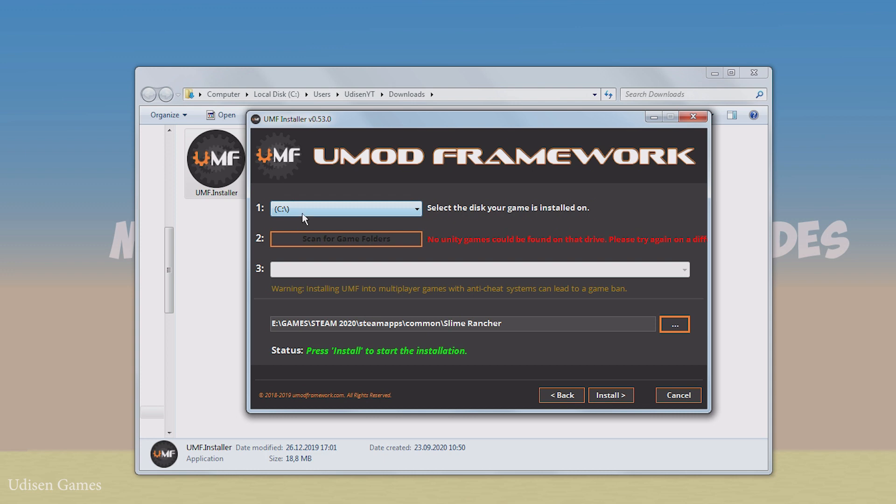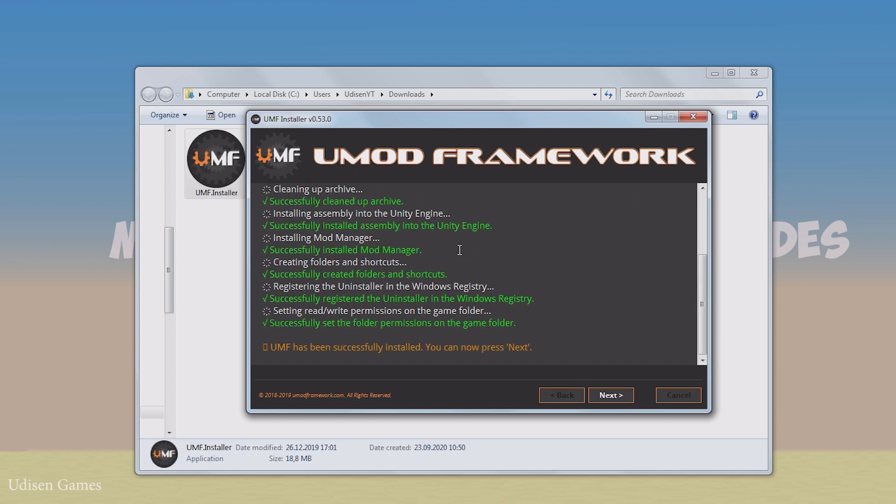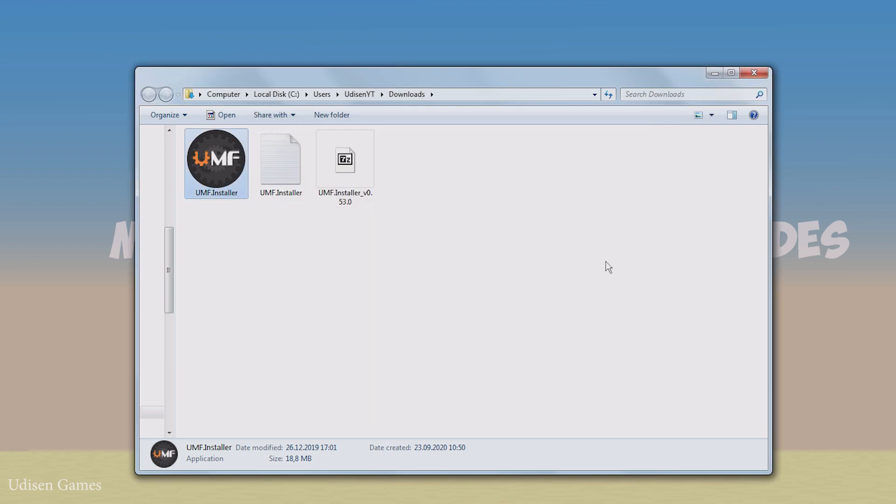If you installed your game from Steam in the default folder, no big deal — don't change anything. If you installed Steam in another place like me, choose and find the game folder for Slime Rancher here, then press install. As you can see, it's successfully installed. Next, next, exit.